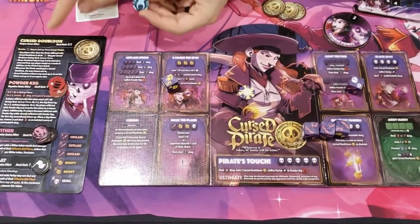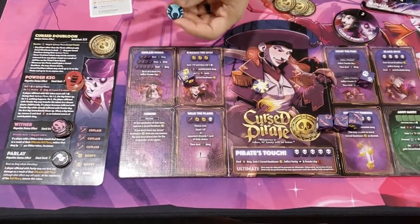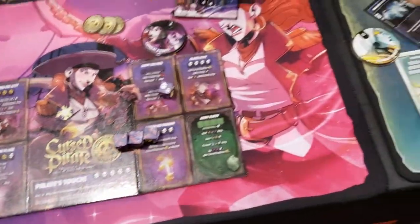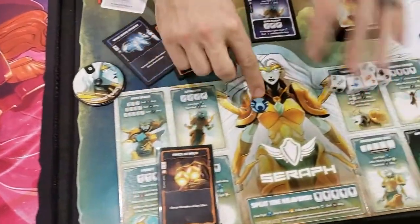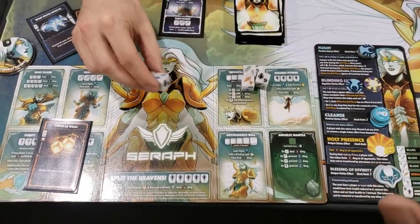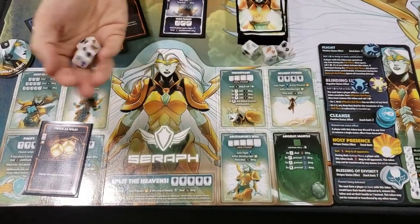Every character has unique status effects that are thematic and unique just to that character. Flight, for example, is something for the Seraph. And if she gains this, then she can spend this token when she's defending and roll two dice. If either of these are a six, I fly away and take no damage.